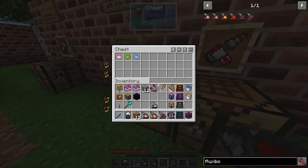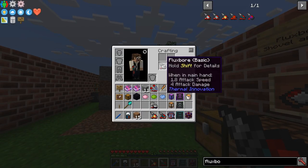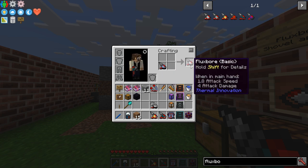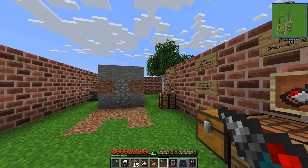A final detail is that you can actually color these tools. If we take the basic one and dye it with pink, we get a nice pink color - and the same goes for green, blue, or whatever color you want. You can also color it back to the normal color by doing that.